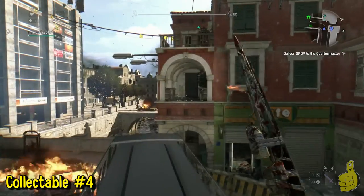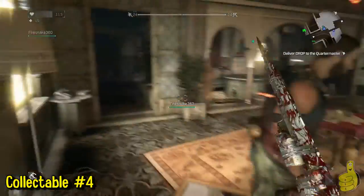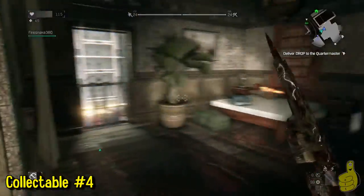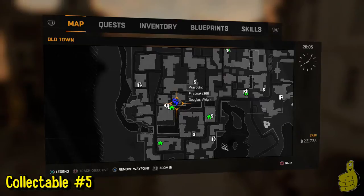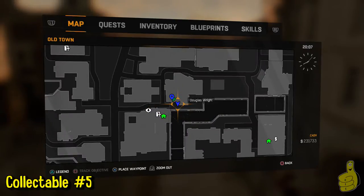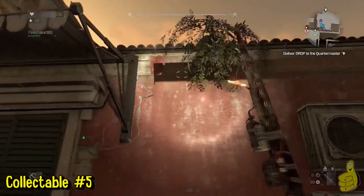Number four: there's going to be this little red building. We're going to jump into the top floor — not the middle floor — and grapple up there. I recommend you have the grappling hook before starting most of these, as it makes it a lot easier to get collectibles, but it's still very doable without it. We'll grab that battle journal and move on.